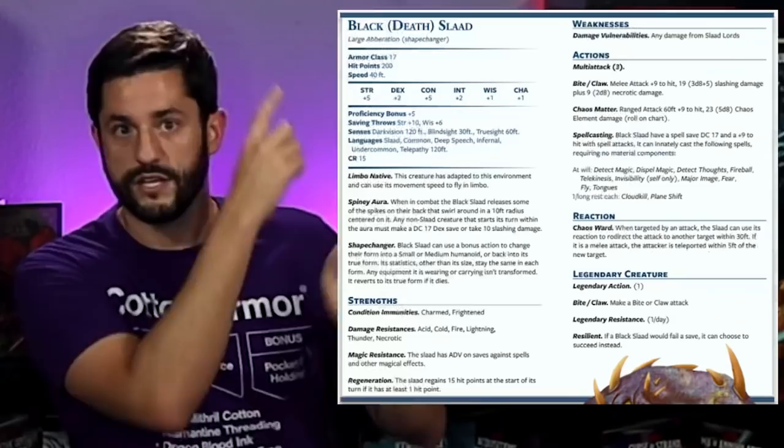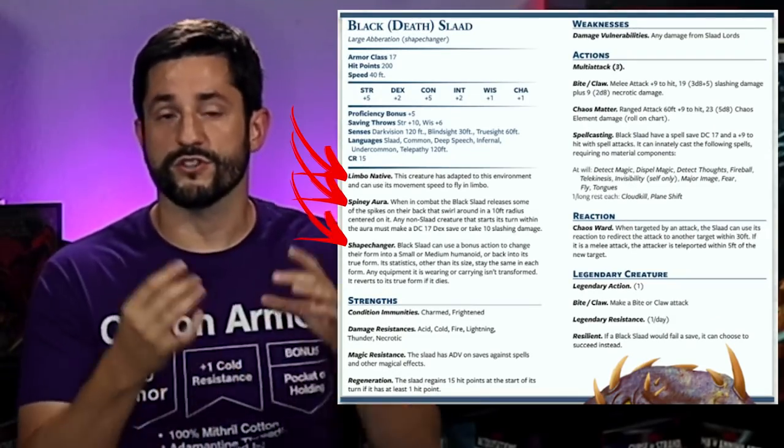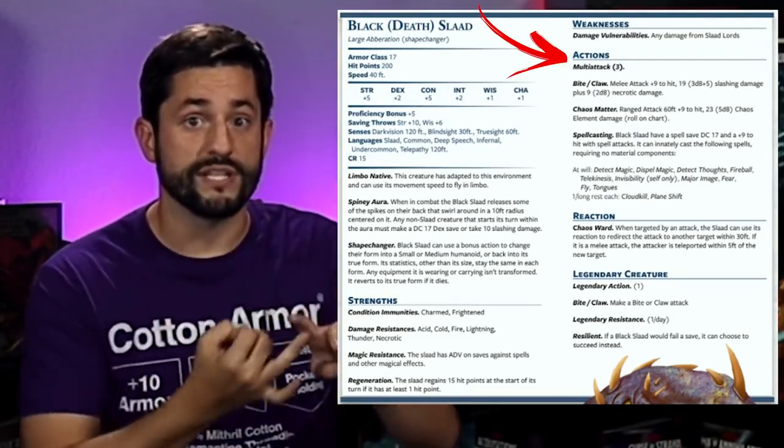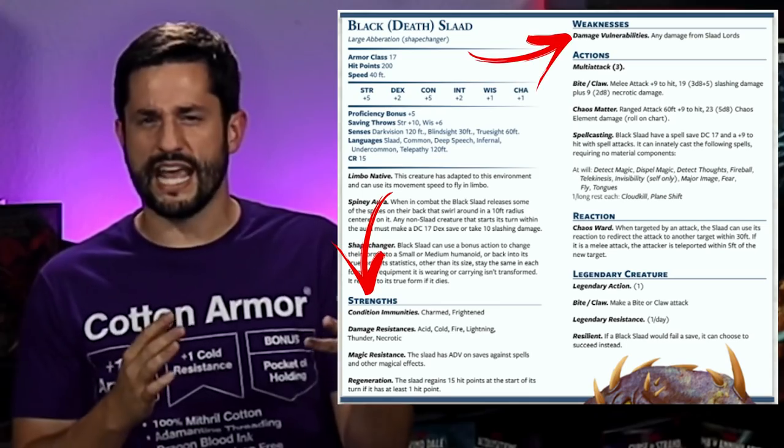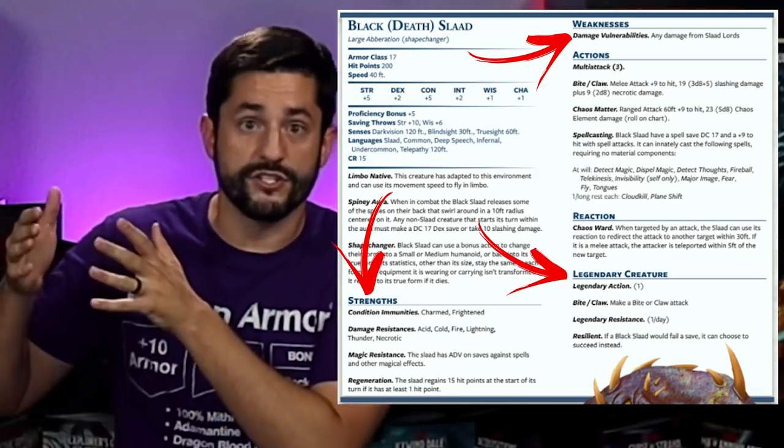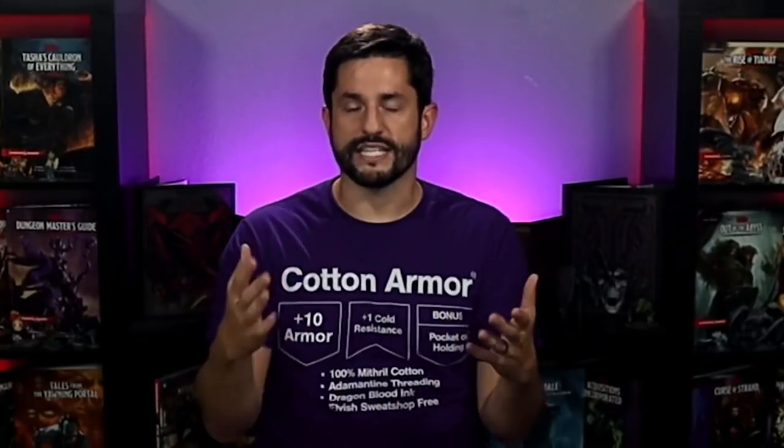I have passives and auras written first. Then what they can do as their action, their bonus action, and their reaction, so I can compartmentalize and think out what they actually can do. Any strengths or weaknesses are right there so I can remember them. Legendary actions are over there, and it's all organized by type. Before I created any of this, I used literal index cards with only the minimum stuff I needed to run the combat. For at-will spells, I'd have a section under actions listing what spells they could cast at will, and a bonus action section for what spells they could cast as a bonus action.